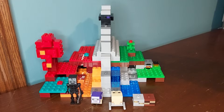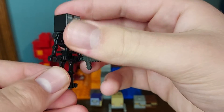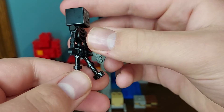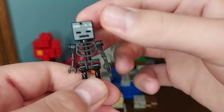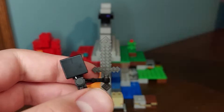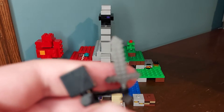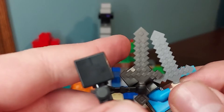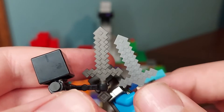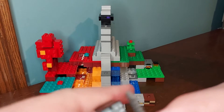And then we've got a Wither Skeleton right here. This guy is creepily tall with his skinny, long, black legs, and just has a black torso and arms. He has a Witherite sword — I'm not sure. You can tell the two swords are different just because they're slightly different shades of gray; this one's a bit darker. So that's really the only way you can tell the difference.